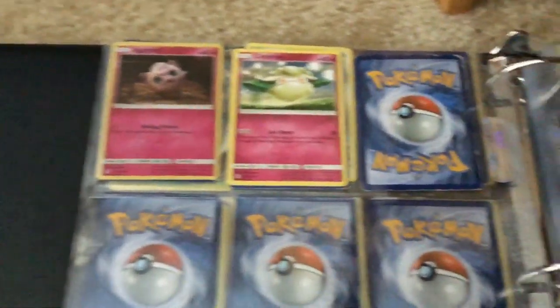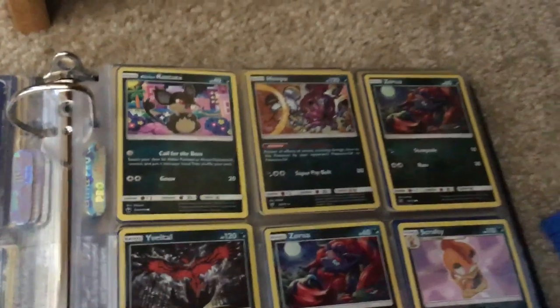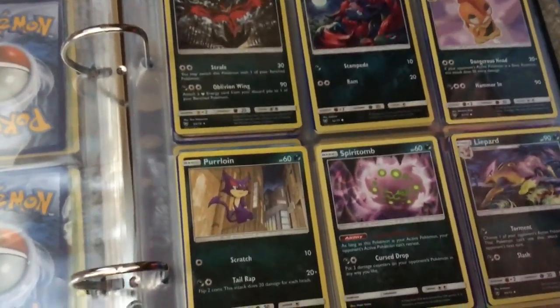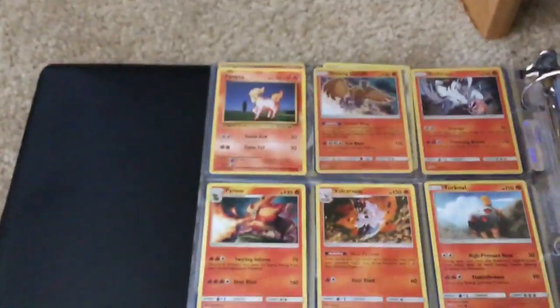Holo Jigglypuff, Kottani, Alolan Rattata, Holo Hoopa, Zorua, Holo Yavento, Zorua, Scrafty, Perloian, Perloian, Perloian, Spirit Bomb, Lippard, Pony Dollary.